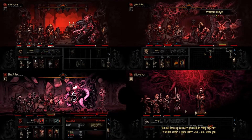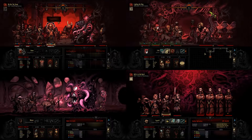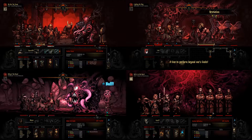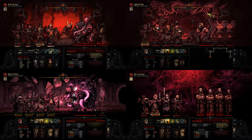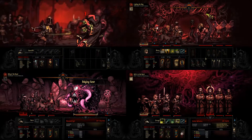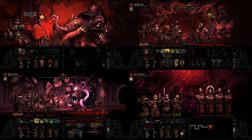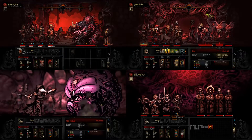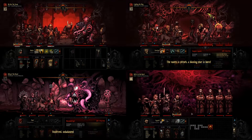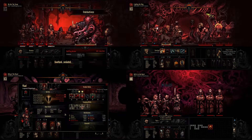For the Darkest Dungeon missions, I suggest bringing a Vestal to each one — her consistent healing output will be very welcome and she has some okay camp skills. For the first mission, DD1 — where you fight the Shuffling Horror, basically a Super Shambler — one or two Highwaymen work really well, since there are a lot of cleave attacks and Riposting can do a bunch of extra damage. Also have some kind of plan to get your party back in order when the formation gets scrambled. Flagellant can run up three spaces if you really need to. Beware of the Cultist Priests.